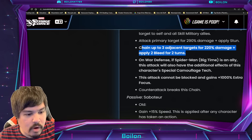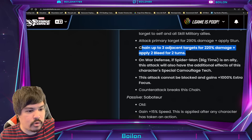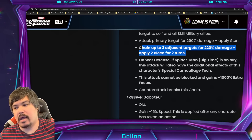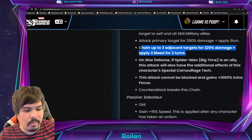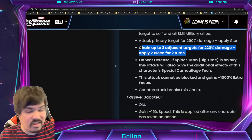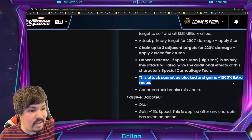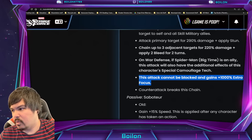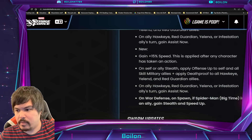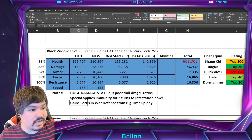It guarantees the chain to three targets and applies bleed. What ISO do you want for her? It's not going to be Raider — it's going to be Skirmisher or Striker probably. Maybe even Striker, honestly, because I don't think she's probably going to need that extra focus since she gets it on her ultimate. The basic is pretty good as it sits, so make sure you do have a Skirmisher on Ant-Man because I think that's going to be really important.